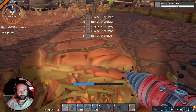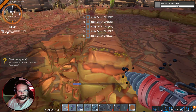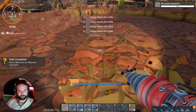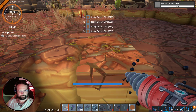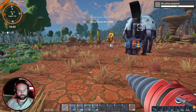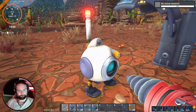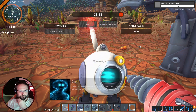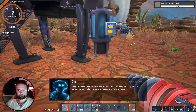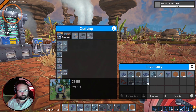I assume our first thing we're going to be working towards is getting research automated. Task complete — return to C3-BB. Nice flat bit of land for us. The assembler will serve as the foundation for mass producing the most commonly required items — gone are the days of hand crafting. You say that...